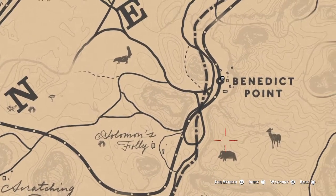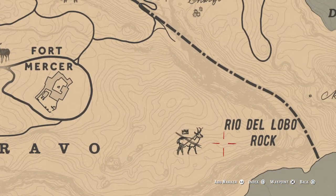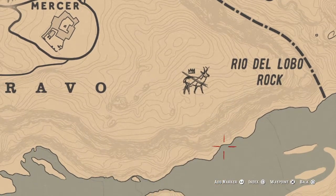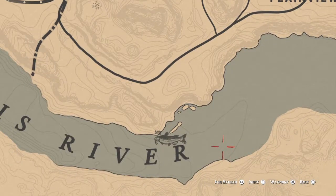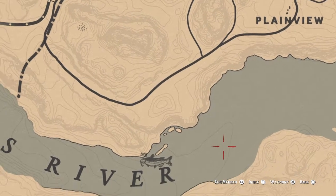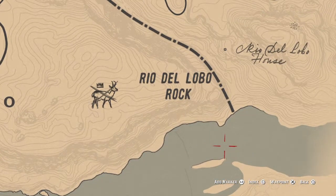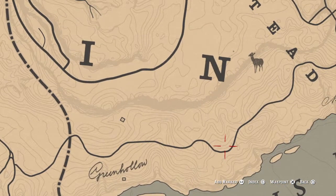The next legendary animal down here in New Austin is going to be the legendary pronghorn, and you can see that's where it's at down here by Rio del Lobo Rock. While we're down here, you can also try to catch the legendary channel cat — this is the last legendary fish to unlock and I don't know anyone who's actually caught it yet; I've spent several hours trying. The first legendary fish is right here and that's the largemouth bass.